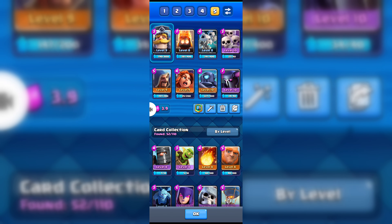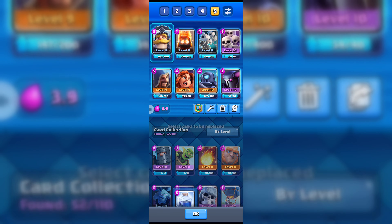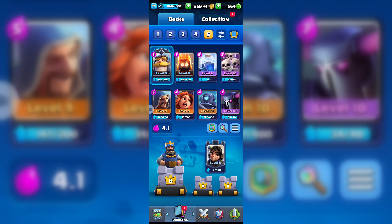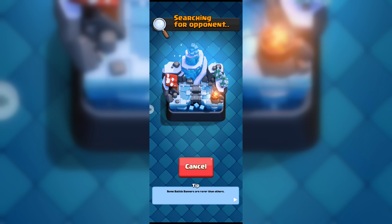Hello brothers, welcome back! We recently got an epic spell which is lightning. We didn't use this epic spell till now, so let's use our lightning spell. Let's see the power of level 6 lightning spell and let's go for a battle — let's see if we can win this battle with our lightning spell.